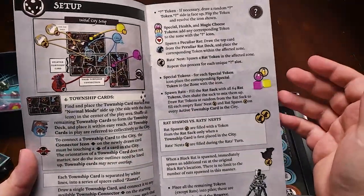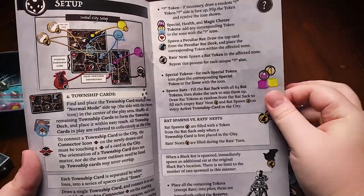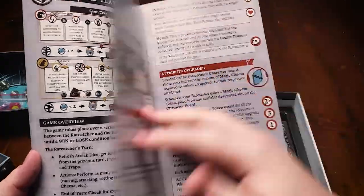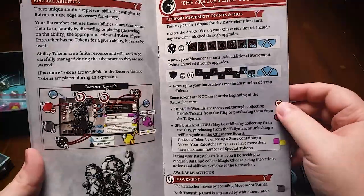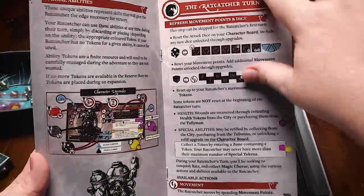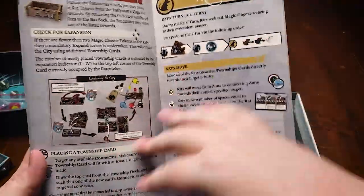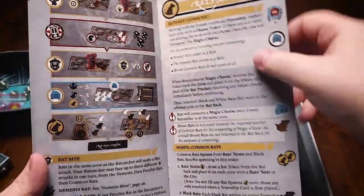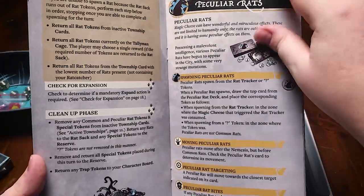As already mentioned, you can win by collecting 10 cheese. The rats win if they collect 10 cheese; the rats also win if you're defeated. You can also win if you defeat the nemesis rat, who does not start in play — which is a good thing because they're pretty deadly on their own. The rulebook covers all the things you can do during a turn: attacking, using special abilities, collecting cheese, and explains the rats' turn in more detail than the cheat sheet card.